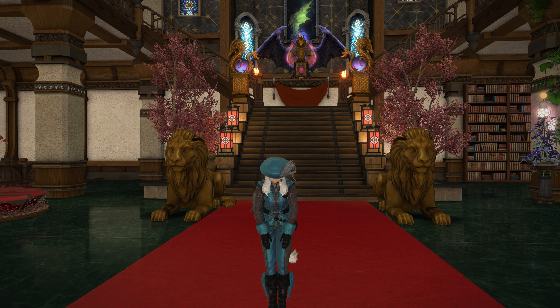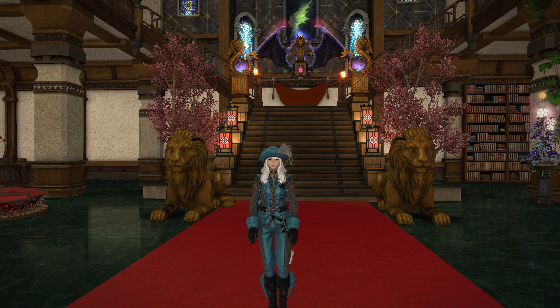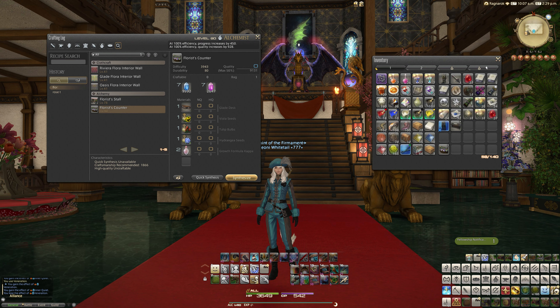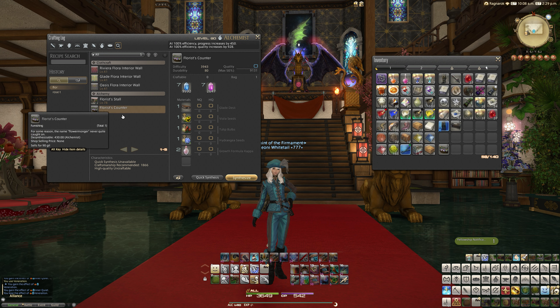Hello, Meoni here, and welcome back to another video for Final Fantasy XIV, knocking out the rest of the patch 5.4 housing item previews. Today we're looking at the Floris Counter. This is something you can craft with level 80 basic alchemy added in patch 5.4. The recommended craftsmanship is 1866, which is pretty low — I've got just over 2094, even in my awful gear, so it's not too difficult.